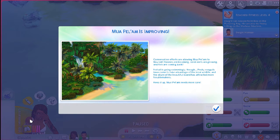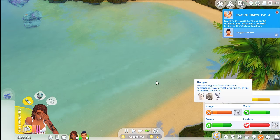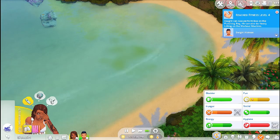Muna Palam is improving — conversation efforts are allowing Muna Palam to flourish, flowers are blooming, fish are coming back. But pesky seagulls have come to take advantage of the local wildlife, and the beautiful island has attracted more troublemakers. Muna Palam needs more care — more people will come and throw trash, so we need to clean up more and scare the seagulls.